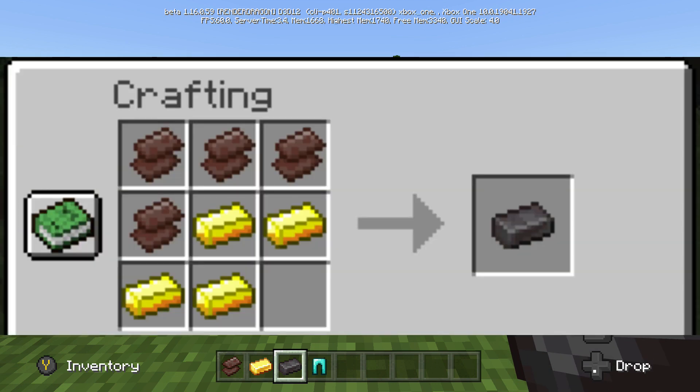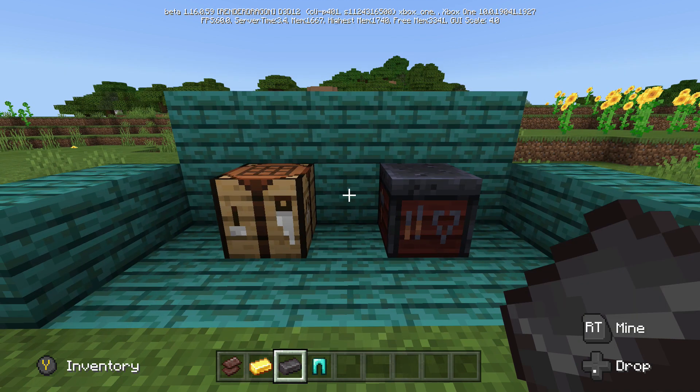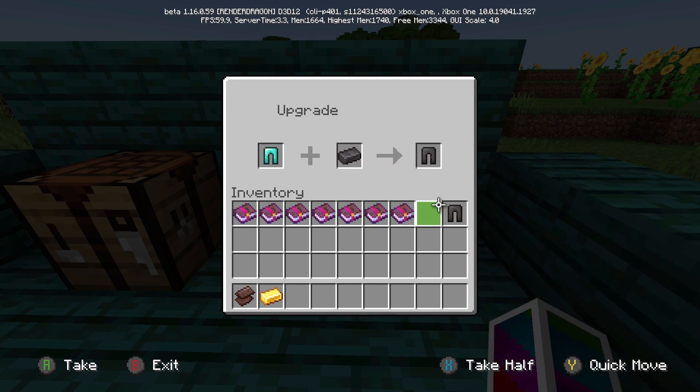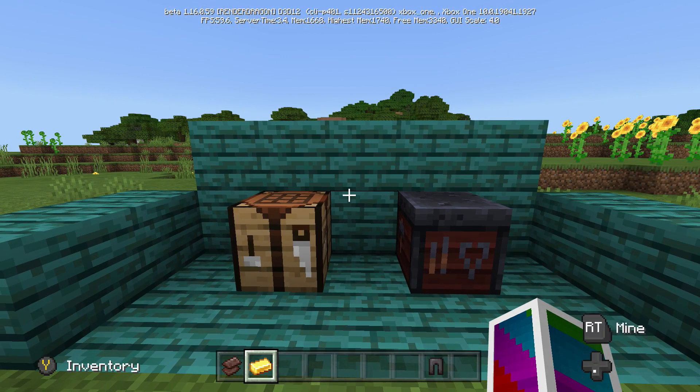I've put the crafting recipe up on the screen right now. Once you have the netherite ingot, you can move over to the smithing table, which now has a function in 1.16. Go ahead and throw your diamond legs in there along with the netherite ingot and you get netherite leggings.